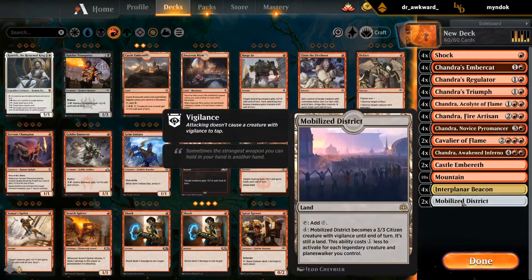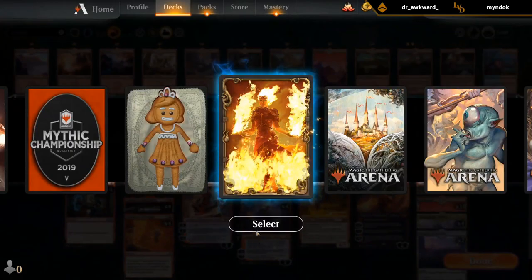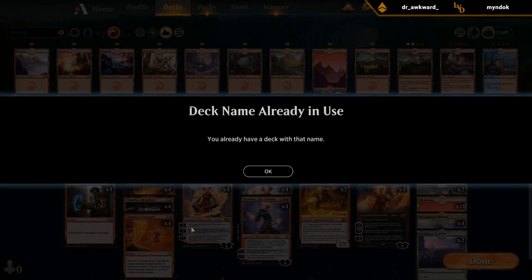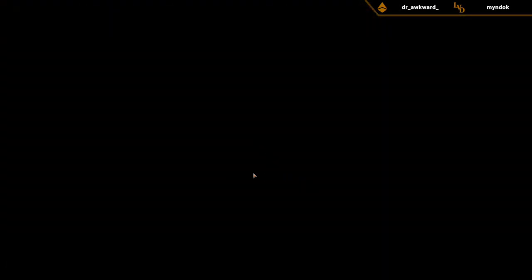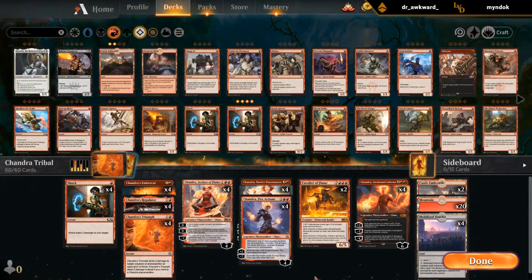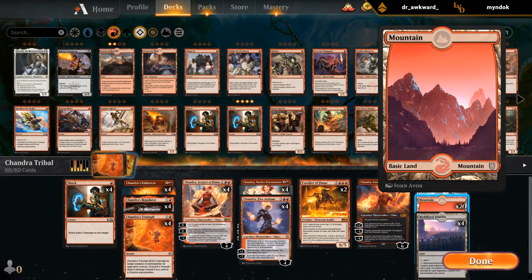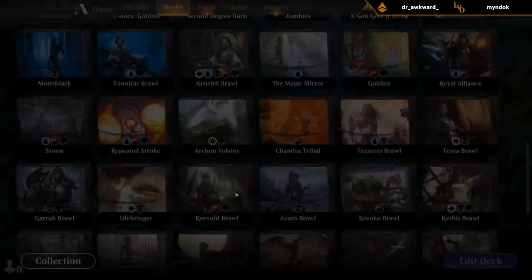Bastions are probably too cute, and Blast Zone — just turn those into Mountains and keep the Beacons for life gain, which seems quite good, and Districts for beatdown. We have 20 red sources. Better safe than sorry. All right, I think we're good to go. Let's take a look — apparently I already built Chandra tribal at some point. This keeps happening — I built the identical same deck! The only difference is I wasn't playing Beacons and I had four Districts. It's like sleepwalking. We'll go with the new version and try those Beacons.